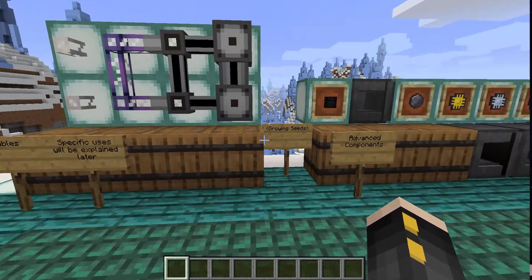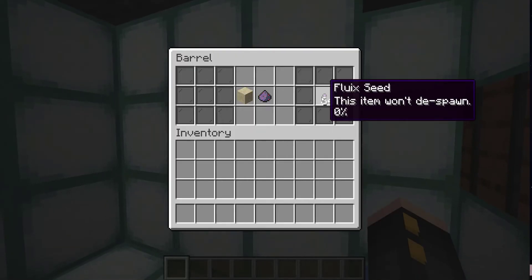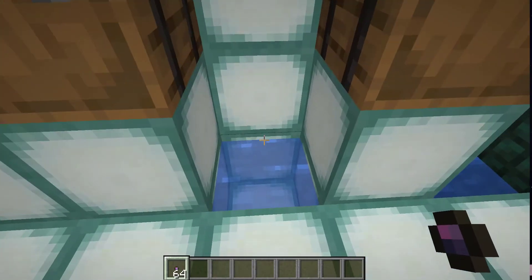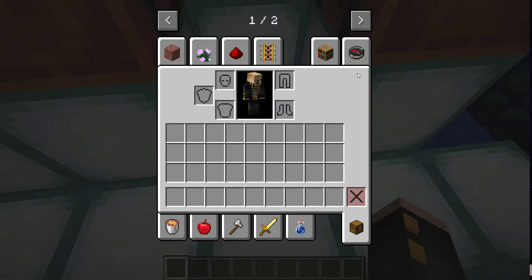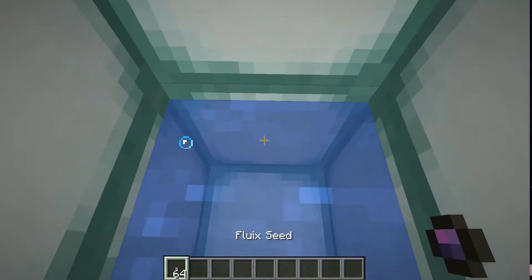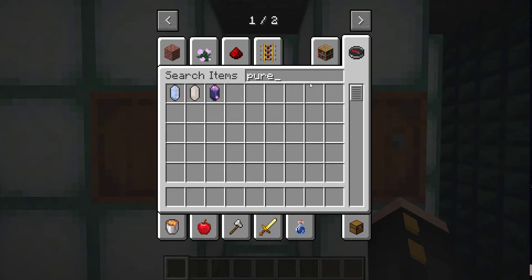The next thing you're going to want to know is how to make pure versions of the crystals we discussed earlier, and the way you do that is by growing seeds. To make seeds, you're just going to make some dust of that respective crystal — for example, a Fluix Crystal seed, you put dust and some sand, and that'll give you the Fluix seed. You grow these by simply throwing them in water, and they won't despawn. However, without accelerators, the seed will take a few hours to fully grow into a pure crystal. You'll need the pure ones for certain crafting recipes.